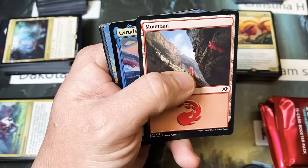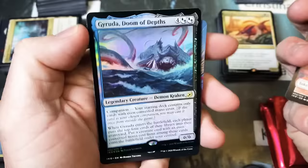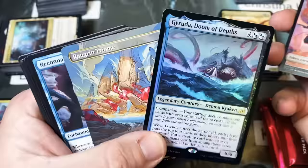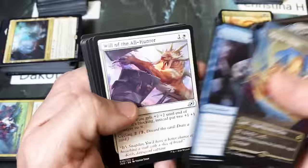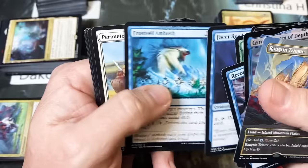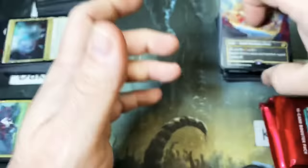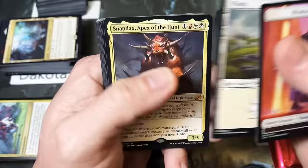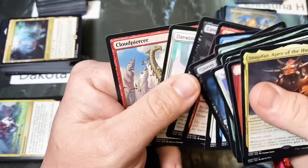I was worried for you for a minute, William, because we hadn't got any spice yet. But then we got the Gyruda, Doom of Depths in foil and a Triumph Showcase — look at that, would you look at that. That's what we needed. Last pack for you, William. And a Snapdax — you brought it home in the close. There we go.